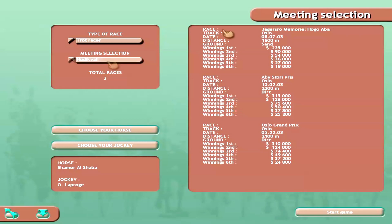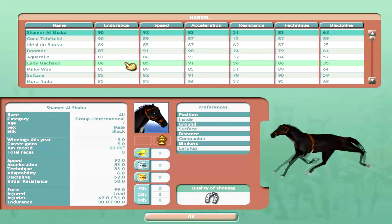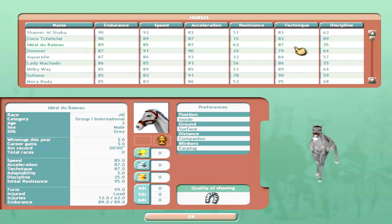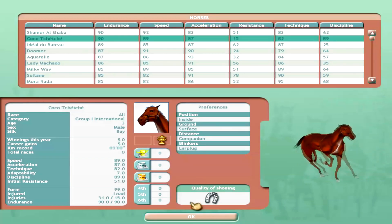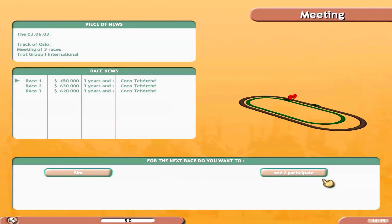We'll do this cup. For harness races, endurance is always what I want, but technique and discipline matter too. Looking at this horse — it's pretty solid on resistance as well. We'll try Coco Titiche — probably butchering that French name, but it's all good.